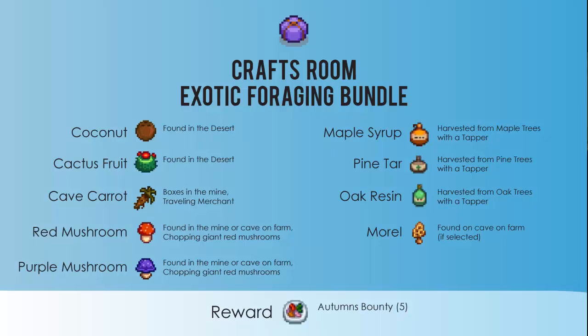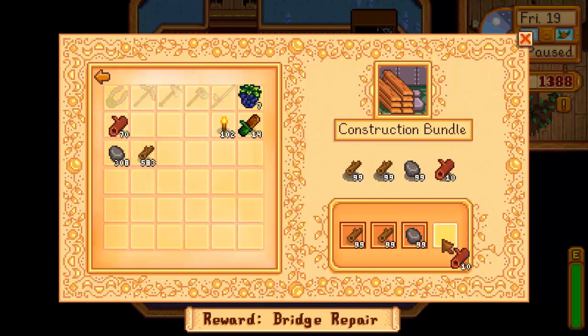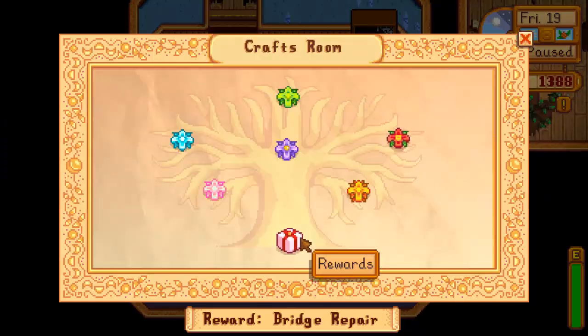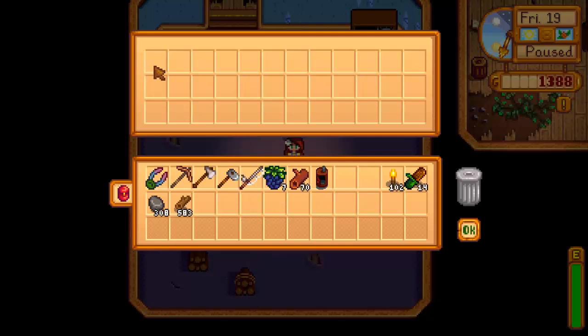So that's how you find all those items and what items you need. I'm going to go ahead and finish my last bundle here, which is the construction bundle. When the bundle is complete you'll get a nice little message, the box will open and you'll see a reward at the bottom. When you click that you can grab your reward — for the construction bundle you receive a charcoal kiln.